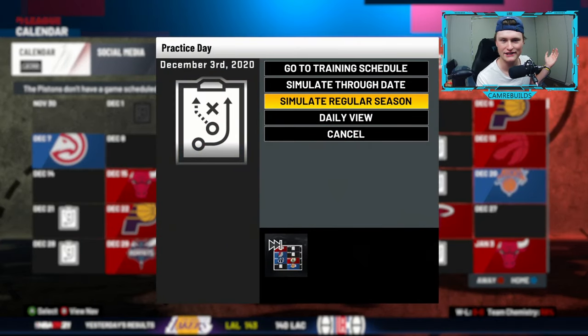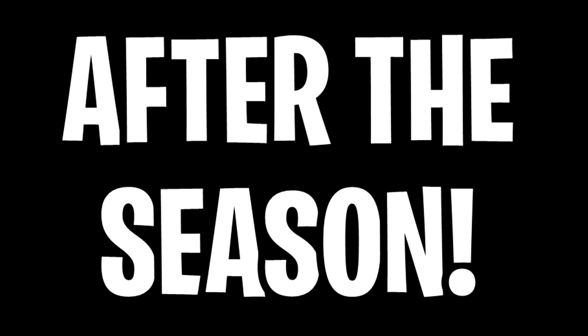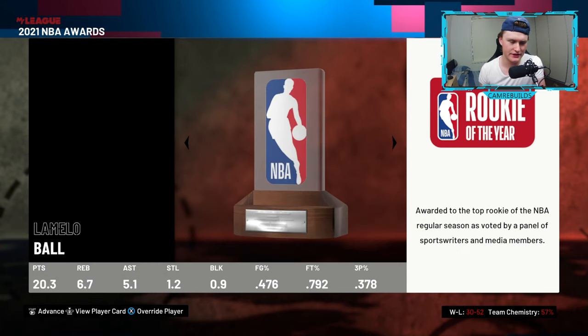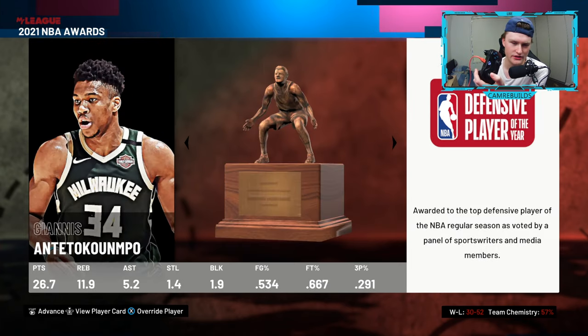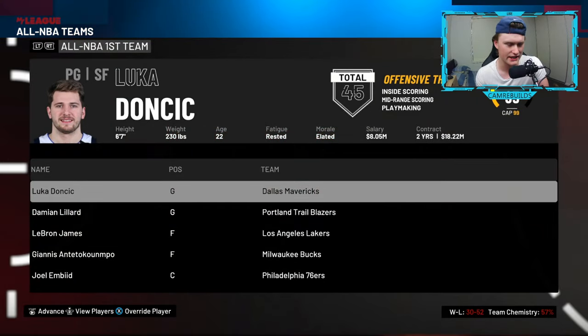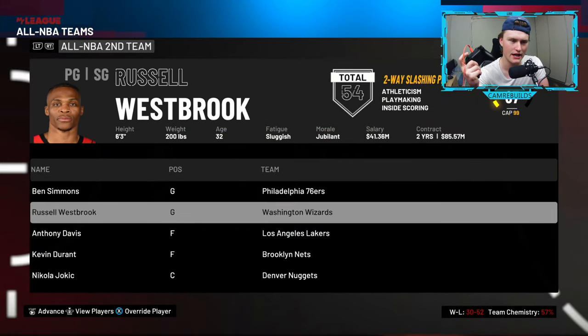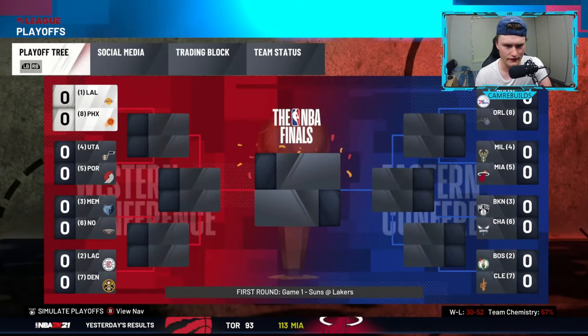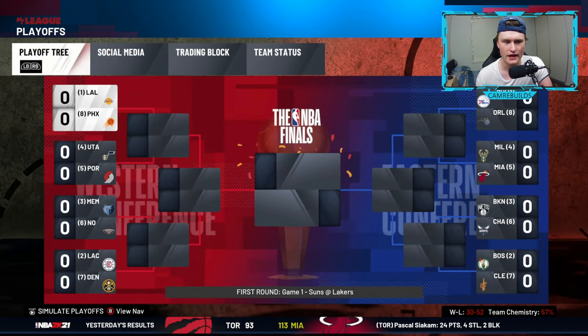Once you've made all your trades, got your team sorted, rotation sorted, and mentors sorted, press simulate regular season and it simulates the entire regular season. Once simulated, it comes up with all the awards — Joel Embiid wins MVP. You can scroll through every single award with the left analog stick or arrow pad. Press advance to see all the NBA teams, click left and right triggers to change those. Press advance again and you get to the playoff tree. You can see where your team is — the Pistons are not in the playoffs.